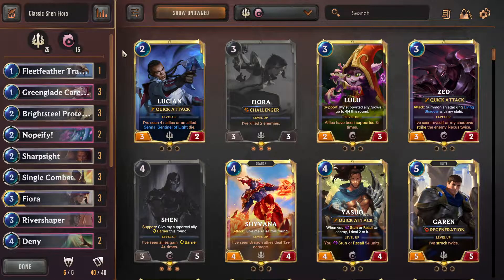This deck has recently fallen off in popularity — not because it got nerfed, but because of big meta shifts. This deck wants to prey on decks where Deny is good, like control that uses big spells like Feel the Rush. Also with GoHard being gone, this deck loses some of its edge from Nopeify, but since GoHard isn't popular anymore, we can now play things like Fleet Feather as well. So it's a trade-off.